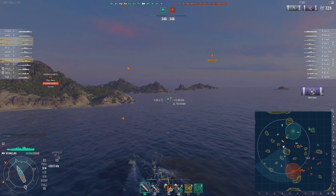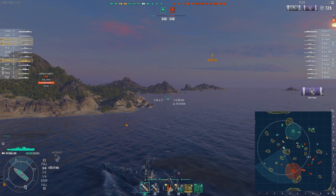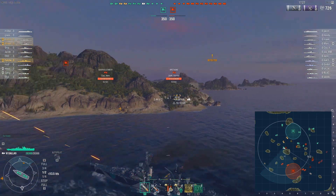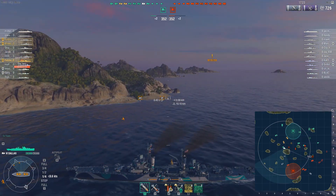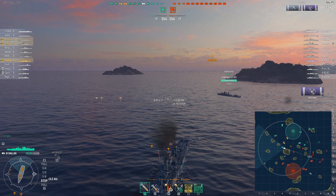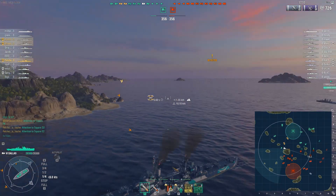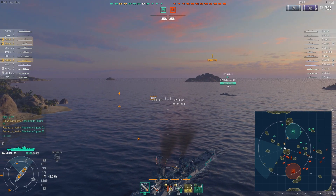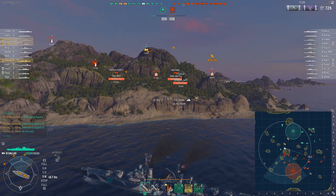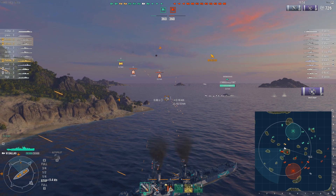I'm hoping that this Fushun comes in, so I pop my Hydro as a defensive measure — and somewhat offensive — because if this Fushun actually pops his corner we can start bopping him in the face. I'm also trying to keep a mind's eye on who could be shooting at me from down here, and maybe shoot some of these planes as they come in. I'm holding down the control key and clicking on these guys to prioritize them as I hit my Defensive Fire and start shooting down some of these little flies that are buzzing around.